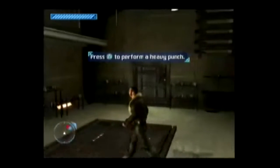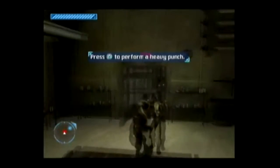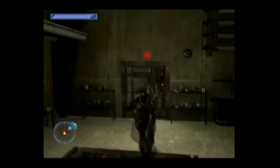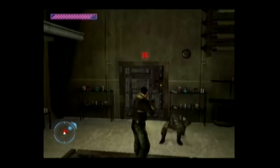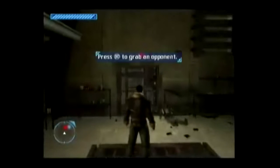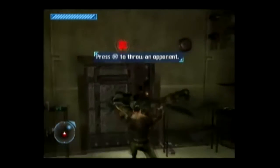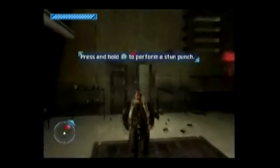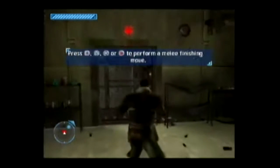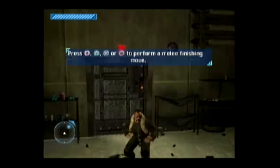Here's a tutorial for on-foot missions. These are actually moves from the Rock's real life moveset. Let's grab this guy and throw him. The stun punch — that's what I did just then. The Rock Bottom.